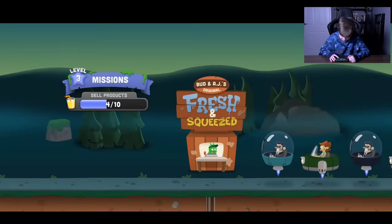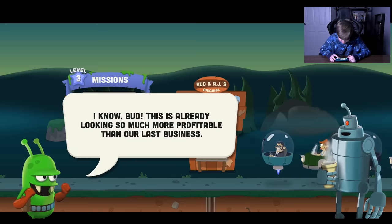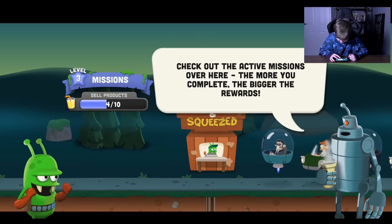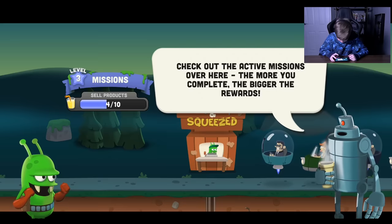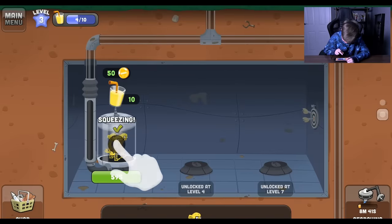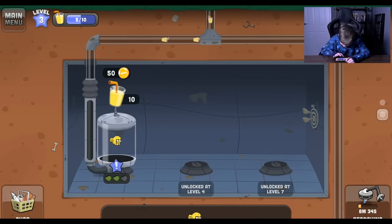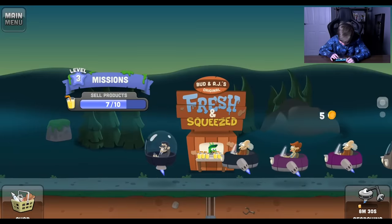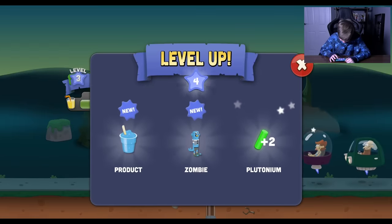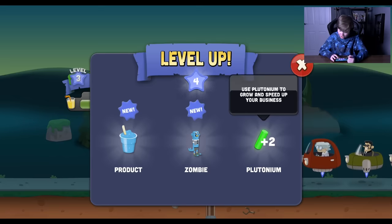Drive through. Here we go. AJ, I have a good feeling about this thing. I know, bud. This is already looking so much more profitable than our last business. Indeed. Now let's keep things rolling and take this business to the next level. Check out the active missions over here - the more you complete, the bigger the rewards. Okay. So products, four out of ten, and we have five. Oh. Level four - got a new zombie and a new drink. Grow and speed up your business - so that's what plutonium is for.